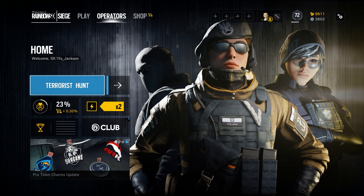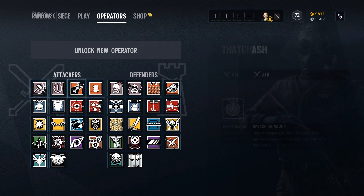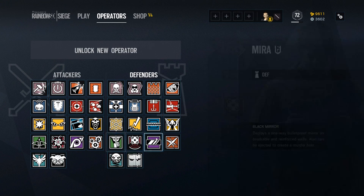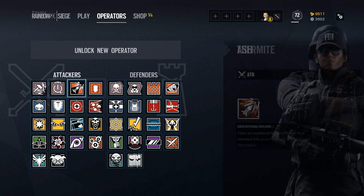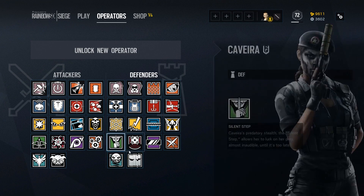It's basically two teams of players, one defending a building and an objective while the other attacks. You've got all the attackers one side and all the defenders the other. You take turns and switch between the two. If you're defenders you've got to set traps, and if you're attackers you've got to get in, do the objective and kill the defenders.